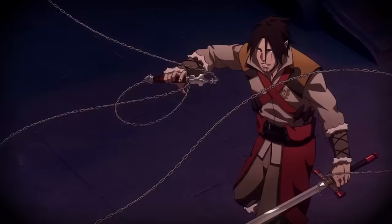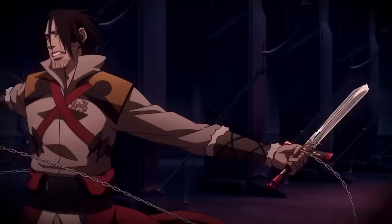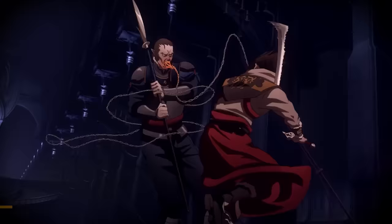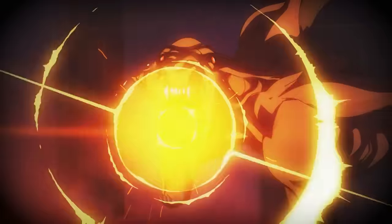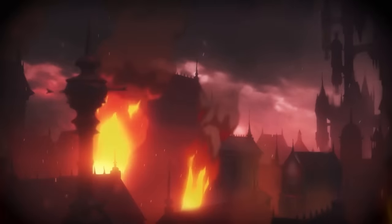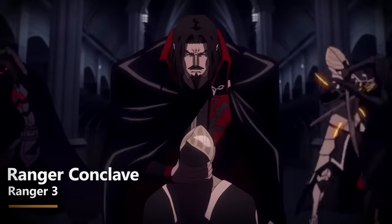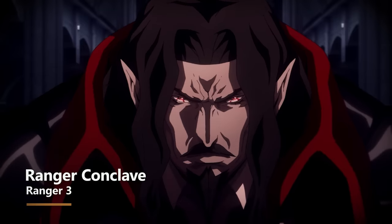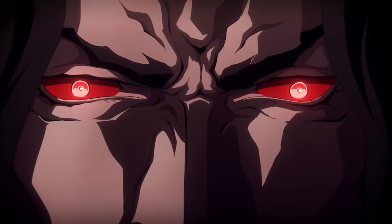Using a whip has the benefit of the reach feature, meaning you can attack something up to 10 feet away instead of just 5. At third level of ranger, you get Primeval Awareness — you can expend a spell slot and for one minute sense whether certain creature types are present within one mile, including undead. Also at third level, you get to choose a ranger conclave, otherwise known as a subclass. There's a great subclass for single-target enemies, especially for one-on-one against Dracula, and that's Monster Slayer.